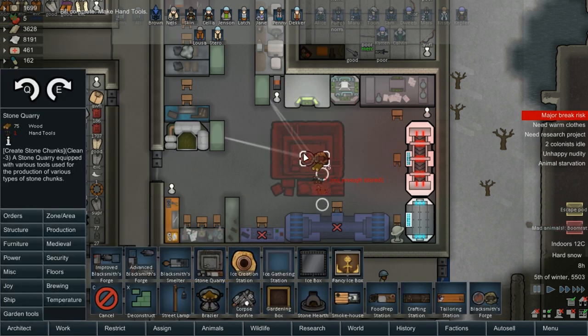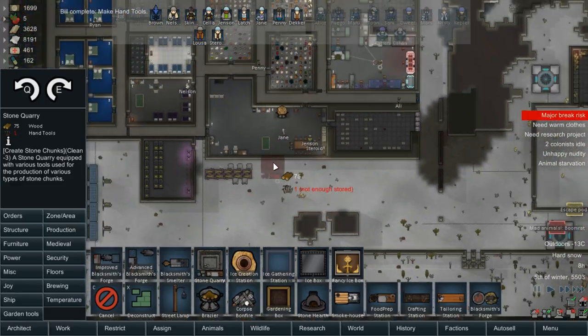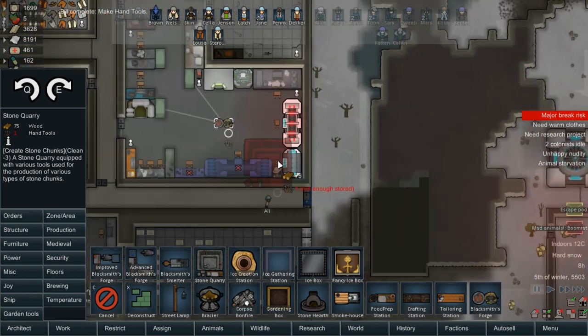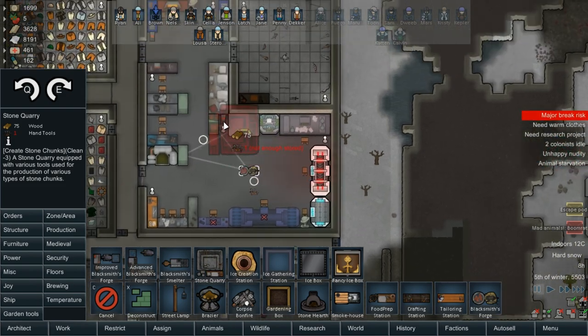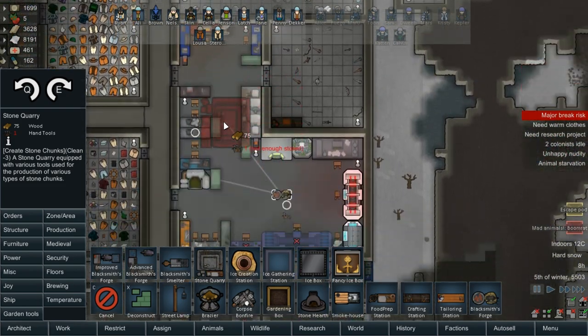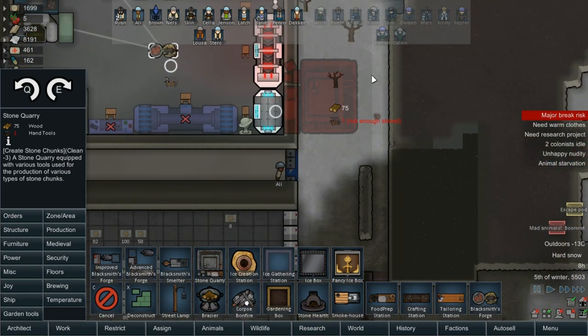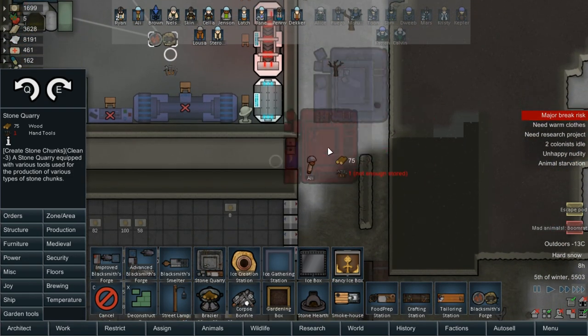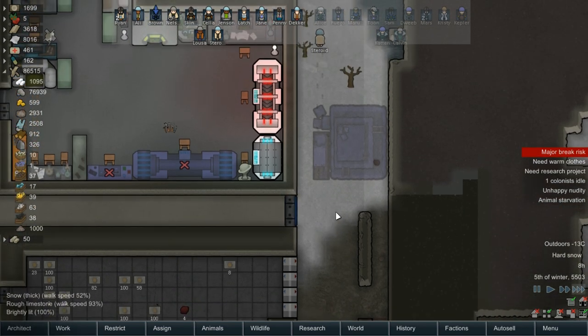We have a stone quarry — oh my god, that's a lot bigger than I thought. I'd prefer it to be outside near this. Although a door would be nice, because I don't have a door to the outside. Fuck it, they could walk — they're all quick. So the quarry could go there. Significantly bigger than I was expecting, but it'll still work.